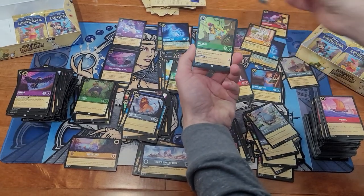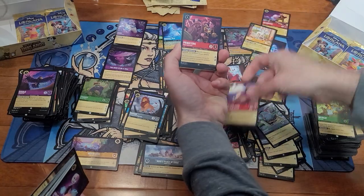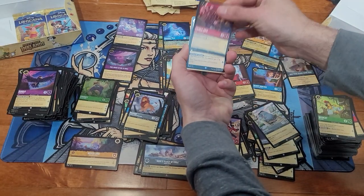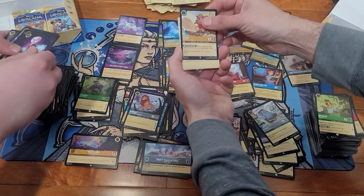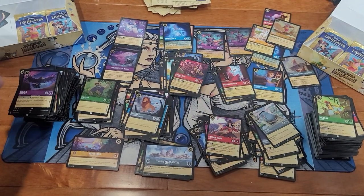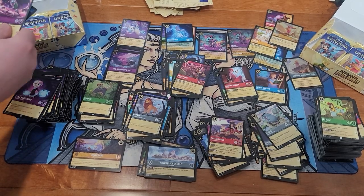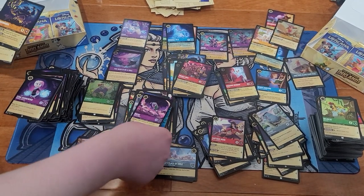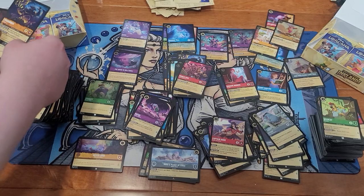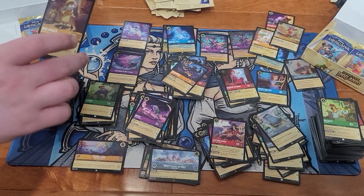99 puppies, Wildcat, Captain Hook — Super Rare Prince Eric, and a Super Rare Piglet, which is crazy because I just ordered two of those. Rafiki, Chernabog, and a foil Miss Bianca.